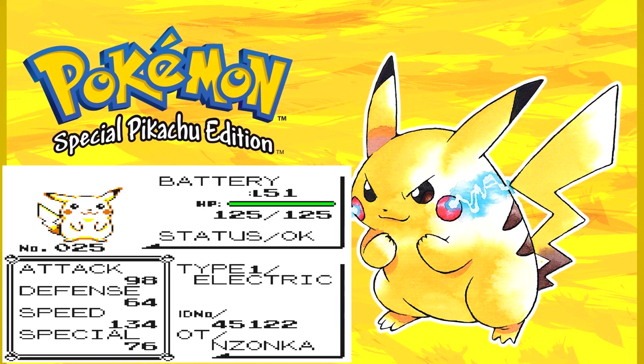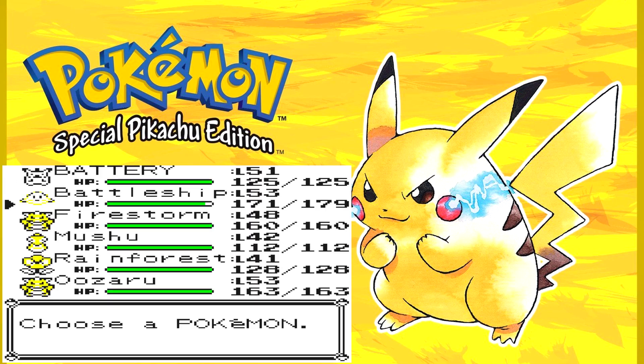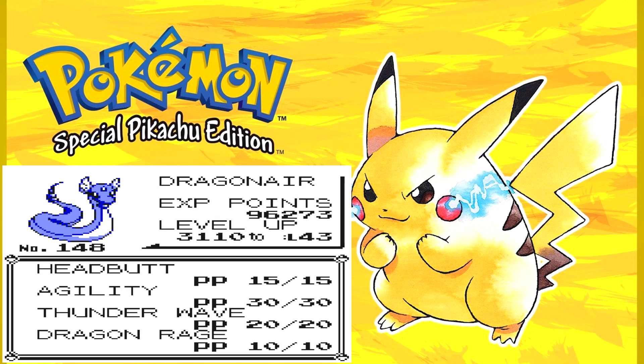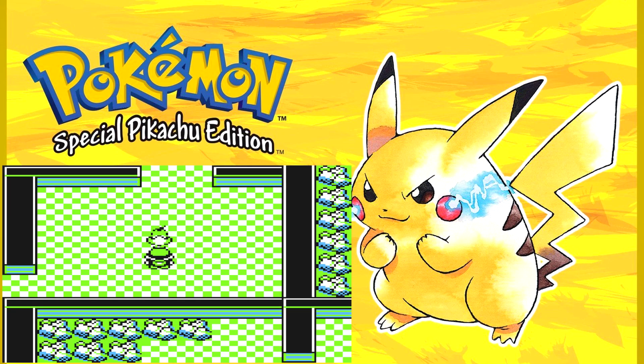Let's check out our Pikachu stats. Thunderbolt, Thunder Wave, Light Screen — just so I can be protected by Special Attacks. And Mooshu. So I might be using Rainforest, I don't know, but let's just go.